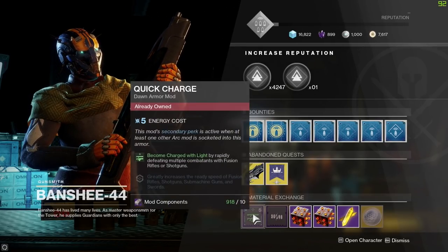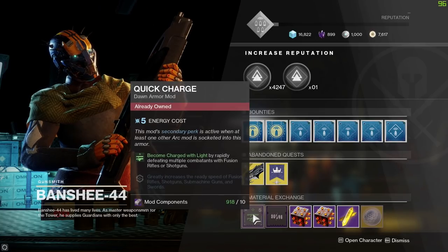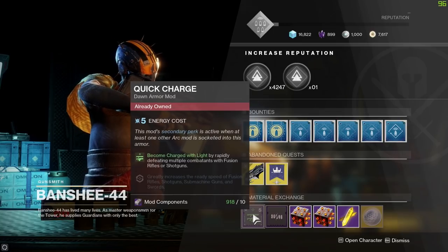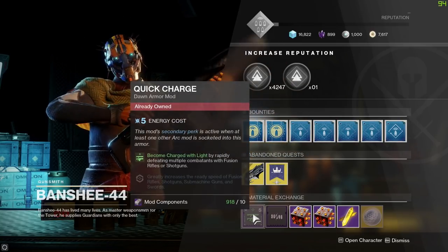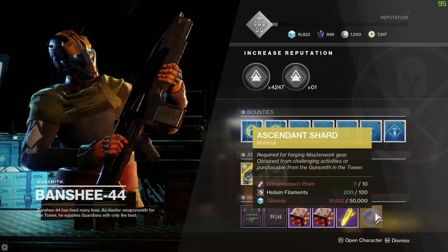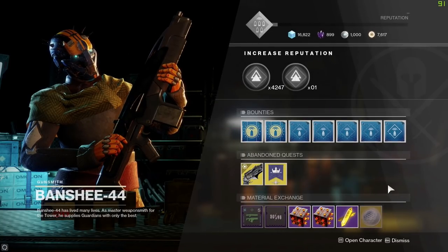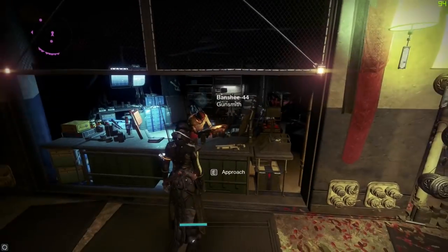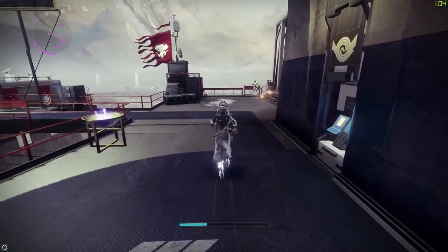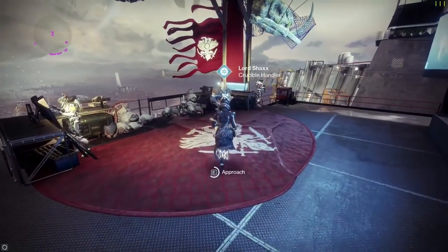Mod components can be spent on mods - these mods rotate on a daily reset, so if you're not interested in today's mods they will rotate in 24 hours. For today we've got Quick Charge, which is an armor mod, and Minor Spec, which is a weapon mod. There are also some material exchanges you can get into if you're rich enough.